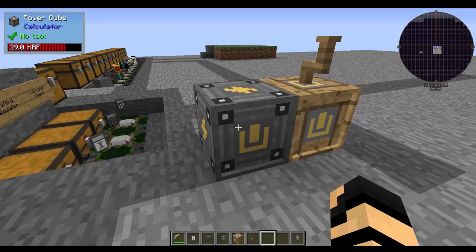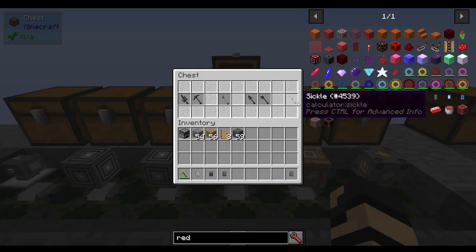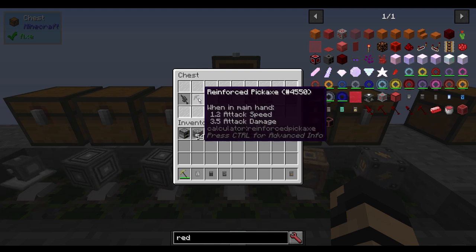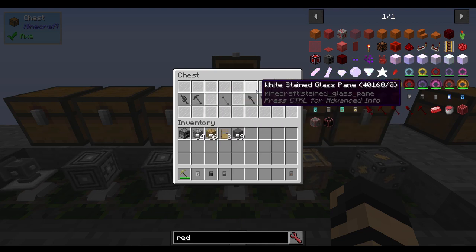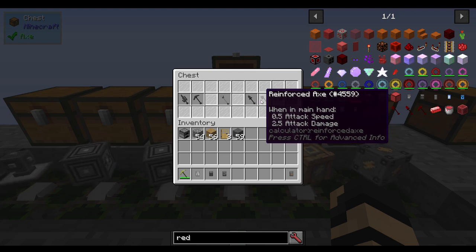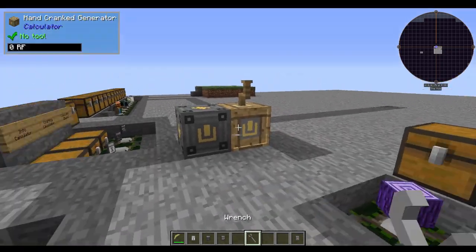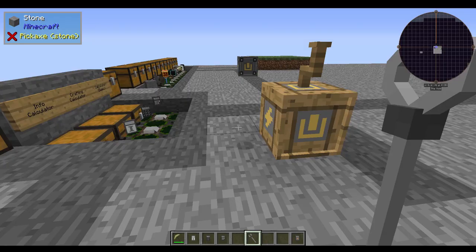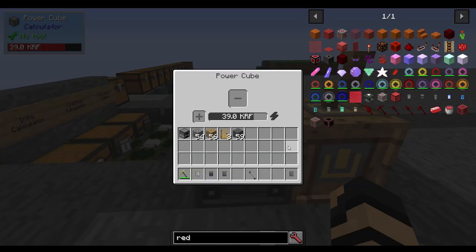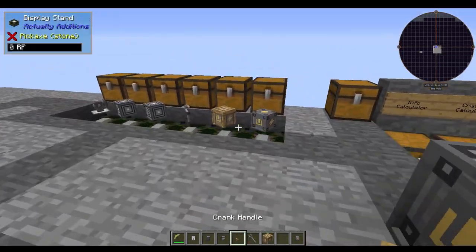Next up, we've got the sickle and the wrench. A wrench is made with a reinforced stone pickaxe and reinforced stone sword in your calculator. A sickle is made with a reinforced stone axe and a reinforced stone shovel together. A wrench will be much more useful right now — just shift right-click and you can pick up a block, which lets you easily move Calculator mod machines without having to mine them.